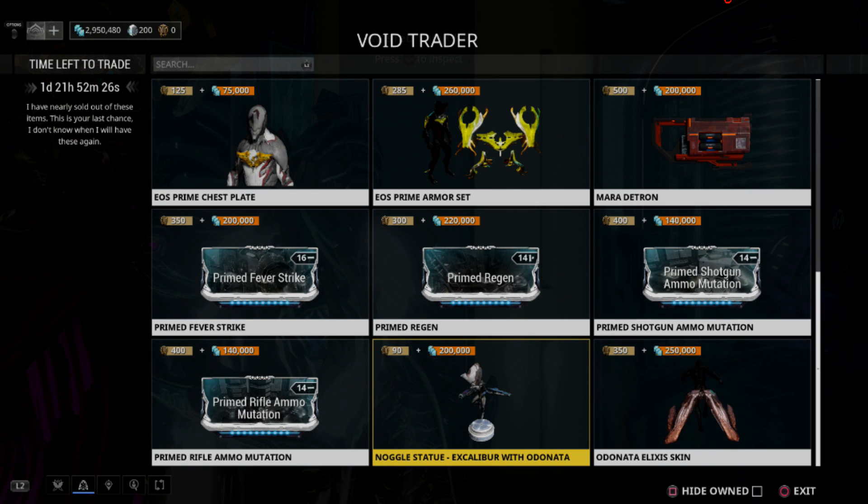Mara Detron has been significantly buffed — you should pick this up. It is a very solid sidearm that you're going to get a lot of use out of. If you need something that is going to be a mass armor stripper, this can definitely do it for you. This weapon is definitely not just MR anymore.